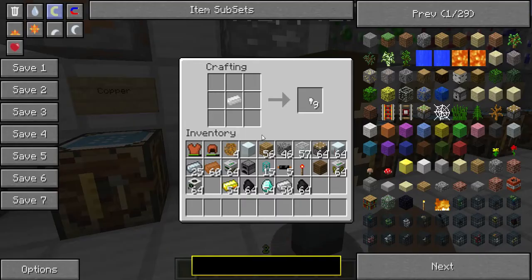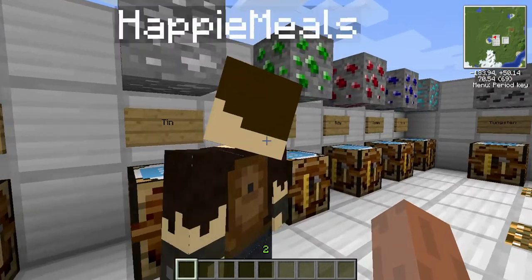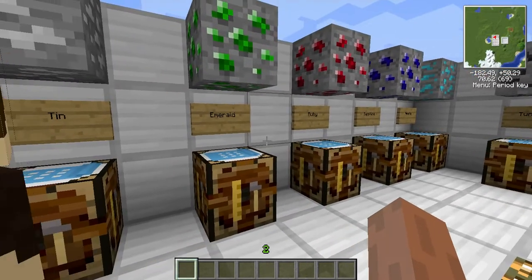And then there's tin, which is pretty rare — it's like iron, maybe. And that will be used in like further stuff like the batteries and stuff that we'll get to later.